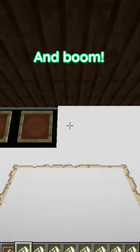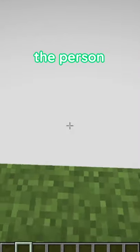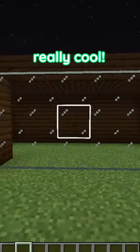And boom! On one side, it's just a blank white sheet, and on the other, you can kinda see the person. But what makes it better is if you install a texture pack to make the item frames invisible. Then it looks really cool.